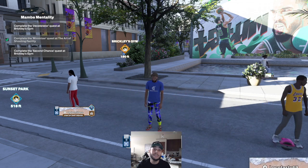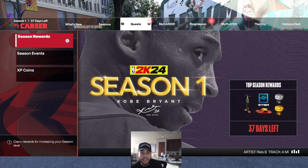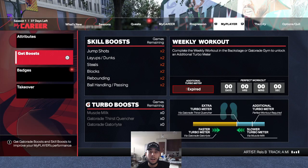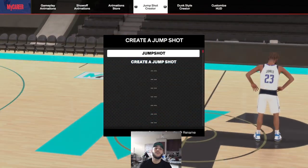I know this is what I've been asked about a lot so let's go ahead and jump right into it. I am on my 7-foot center that I just made yesterday. I just posted it on my channel right before recording this video. To get to your jump shot, you go to animations and then over to jump shot creator.